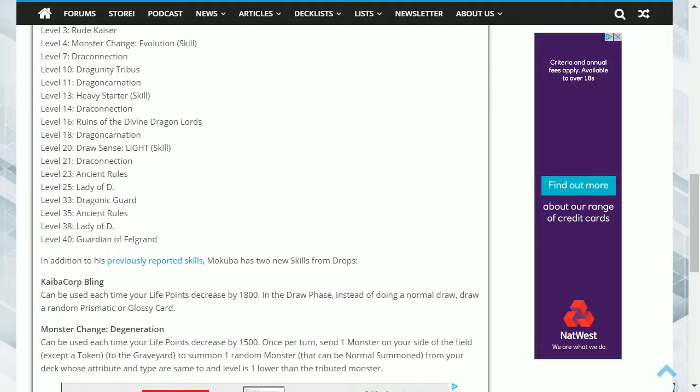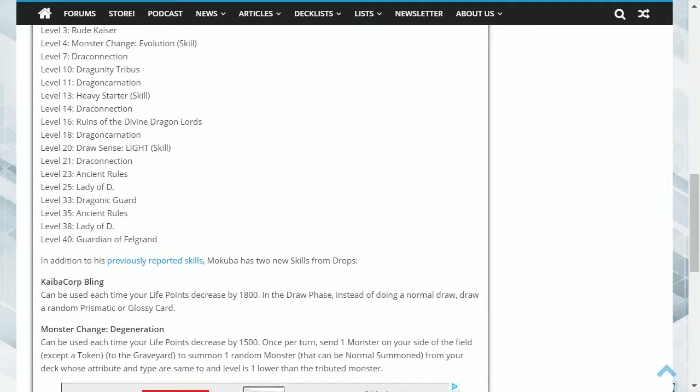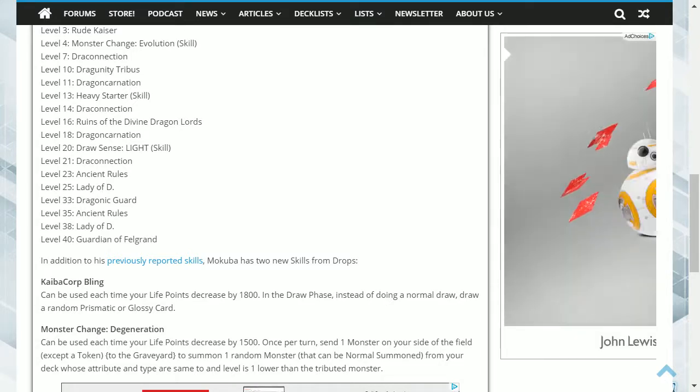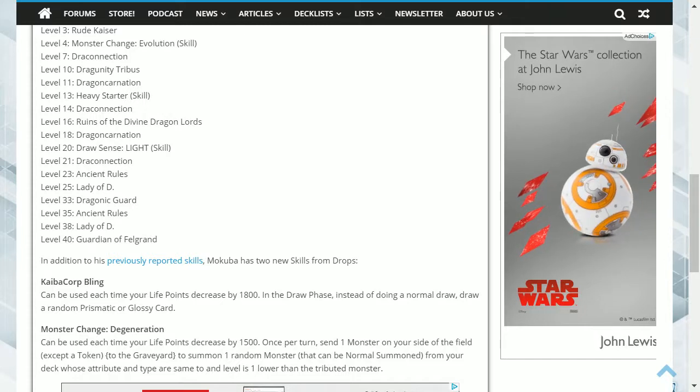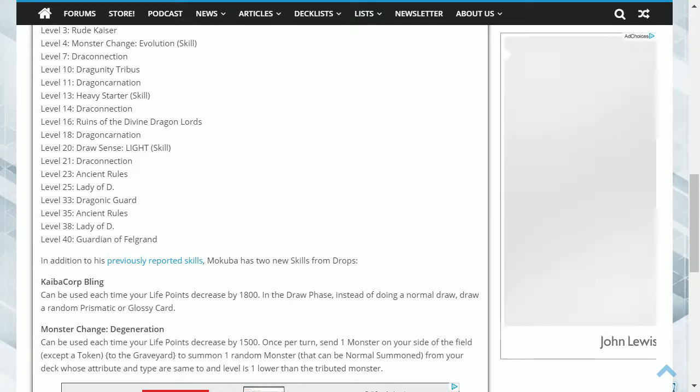The other skill is Monster Change Degeneration. Its effect is: can be used each time your life points decrease by 1500. Once per turn, send one monster on your side of the field — except a token — to the graveyard to summon one random monster that can be normal summoned from your deck, whose attribute and type are the same and is one level lower than the sent monster. This lets you bring out a lower level version of the monster, which can be better if it has an effect. However, it's also very specific and you'd have to be running a pretty much mono-style deck to use this effectively.